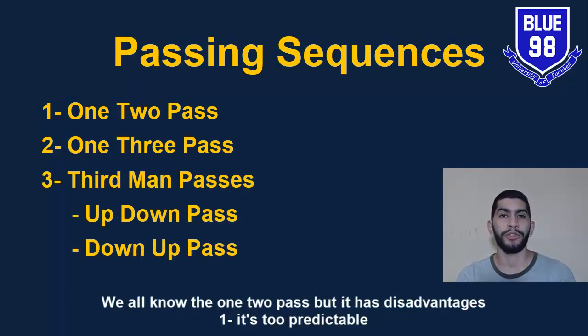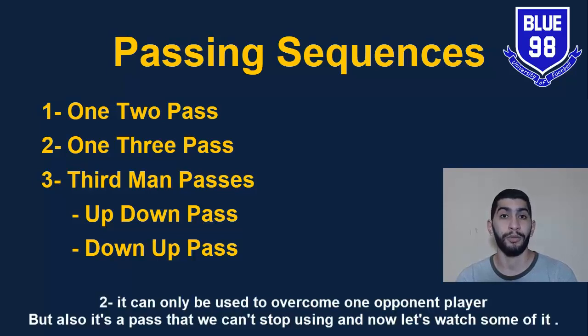We all know the 1-2 pass, but it has disadvantages. One: it's too predictable. Two: it can only be used to overcome one opponent player. But it's also a pass that we can't stop using. Now let's watch some examples.